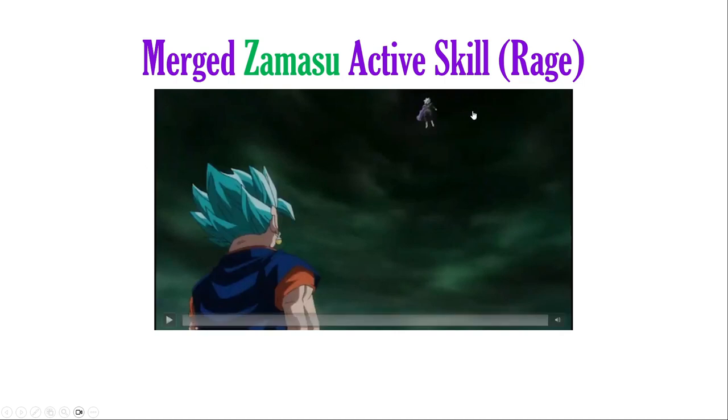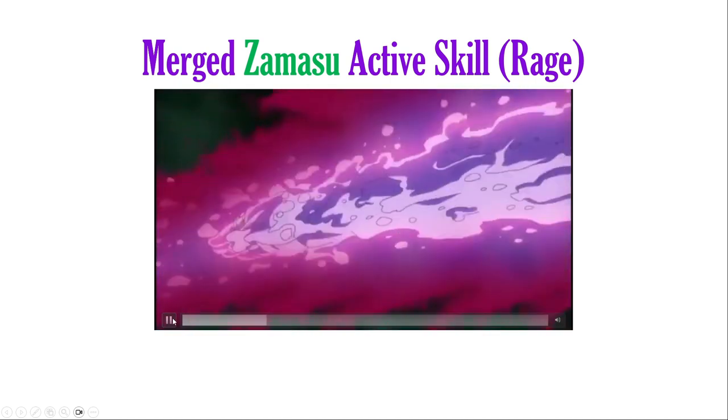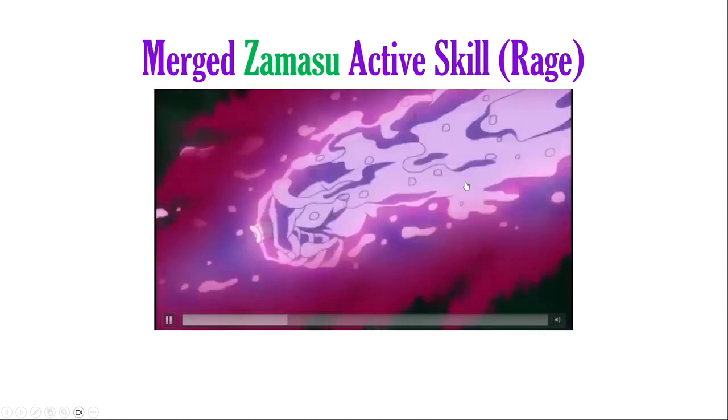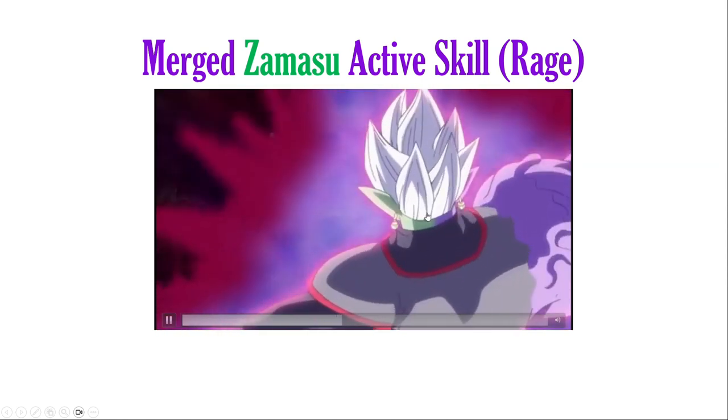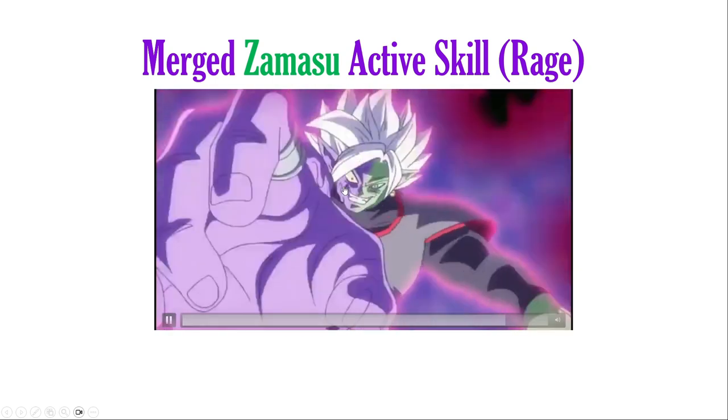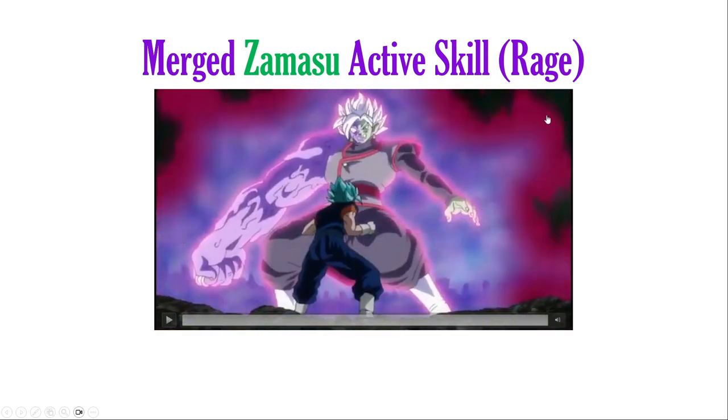Next we get into the active skill. This active skill is why I specifically had it be Zamasu without the purple arm for the base form, because his active skill is going to be him growing the purple arm. In this scene, they could easily turn this into him actually growing the purple arm for the first time. This should work kind of like Orange Piccolo's transformation — he gets even bigger and then has the purple arm now. I think Zamasu is definitely a good unit that could get this giant form mechanic.